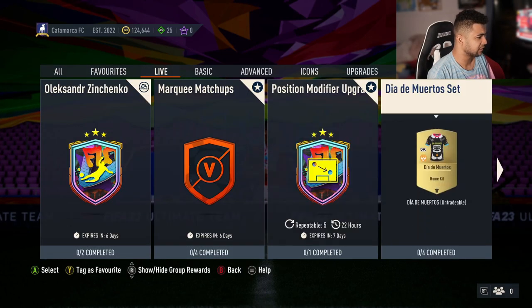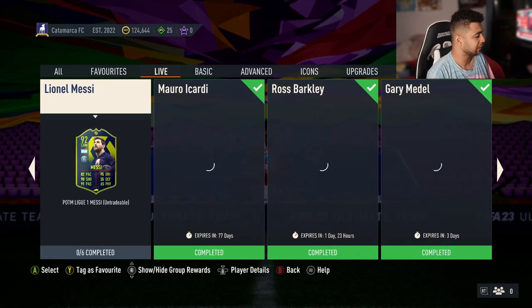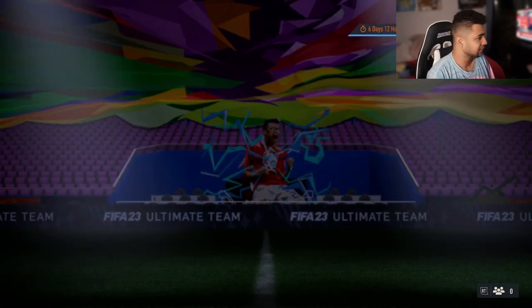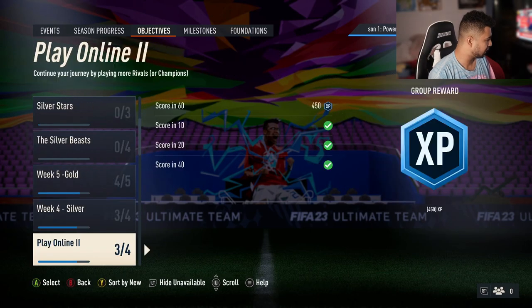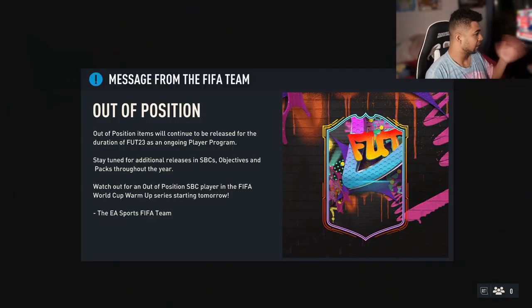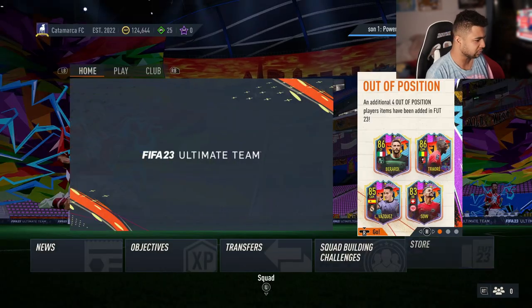Anything else on the live section? Not that it looks like, but definitely if you guys are building a press and Arsenal team, make sure you complete Alexander Zinchenko. Milestones came out the other day. An out-of-position item will continue to be released for the duration of FIFA 23's ongoing player program. They'll also be releasing SBC objective packs throughout the year, including a resistant SBC player in the FIFA World Cup warm-up series starting tomorrow. Let's go — awesome news!